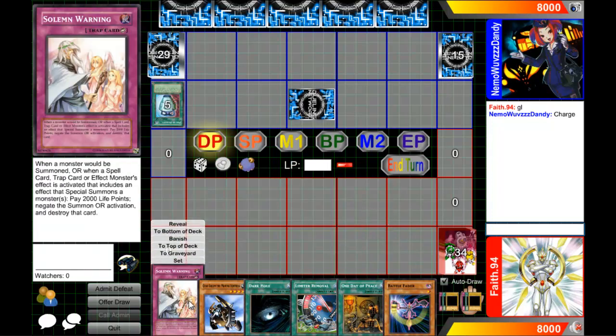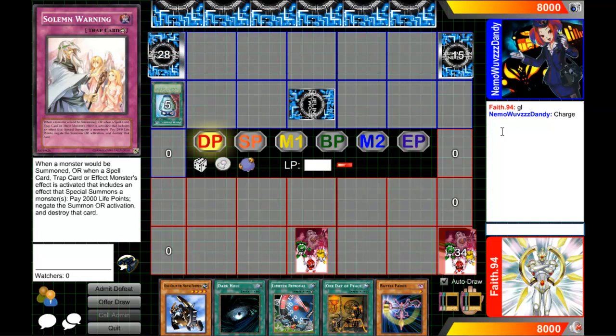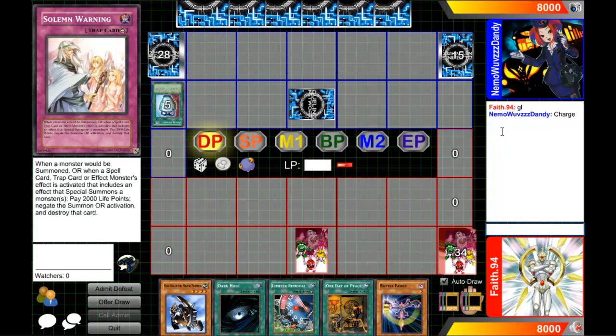Back in the day that was the card. And Skelenger, or whatever it's called — it's a pretty cool card. If you flip it face-up you draw a card. So I set Solemn Warning just in case he tries to summon a really high level monster like Black Luster Soldier or the Envoy, whatever it's called.